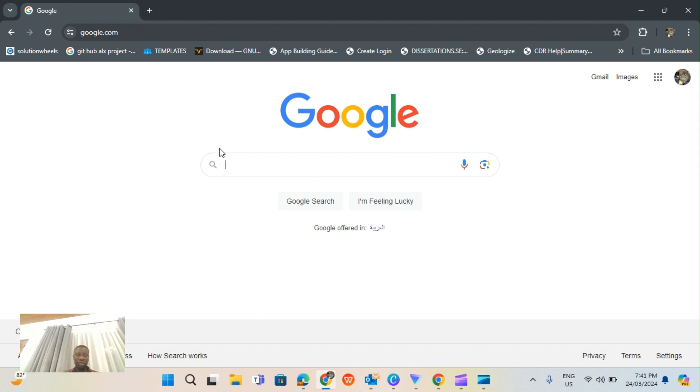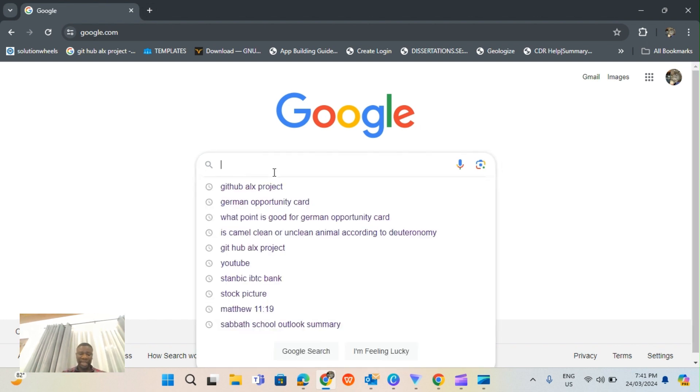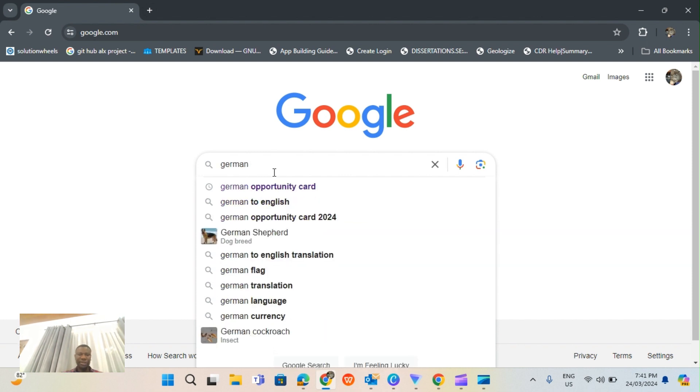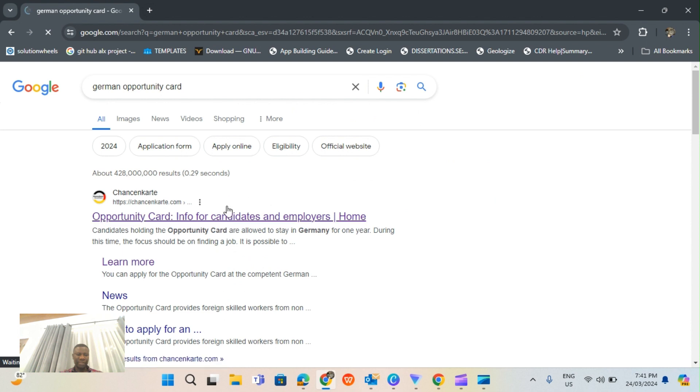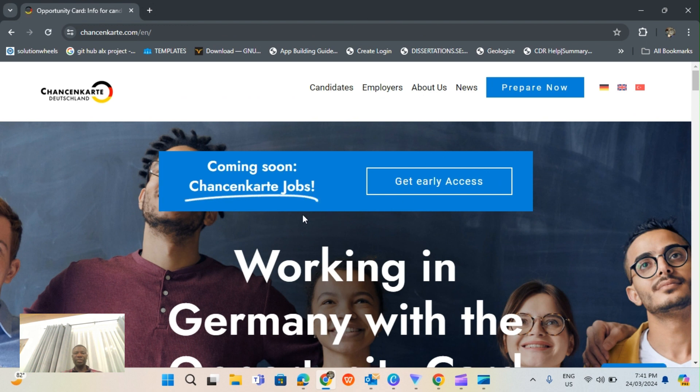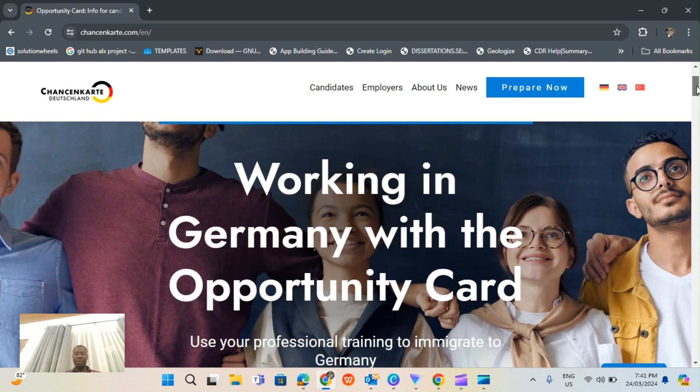What you need to do is type 'German Opportunity Card' and you'll see a website - the first one that pops up. Click on it. This is the website. It says 'Coming Soon - Chance Card Jobs, Get Early Access.' You can hit that button, but first come and go through the website to understand working in Germany with the Opportunity Card.